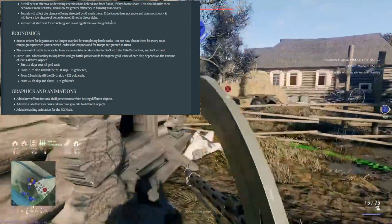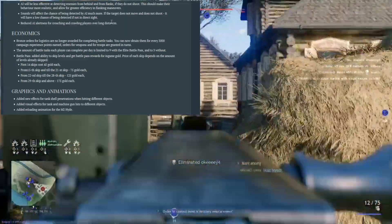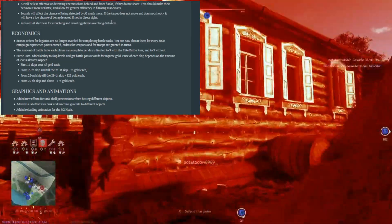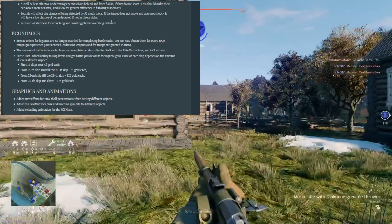They added the ability to skip battle pass stages with in-game money. The first 14 stages cost 45 gold each, stages 15 to 21 cost 75 gold, 22 to 28 is 125 gold, and from stage 29 onwards it is 175 gold. That is the cost per level skipped.